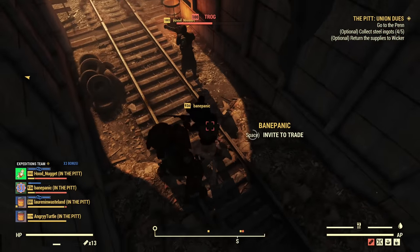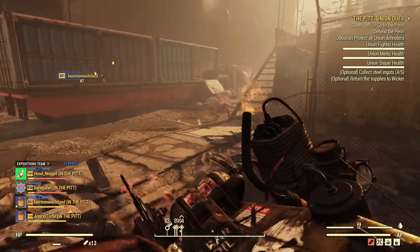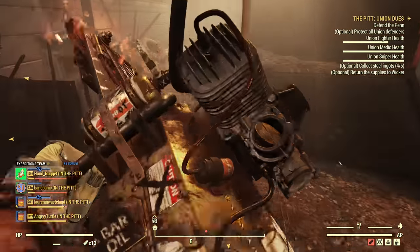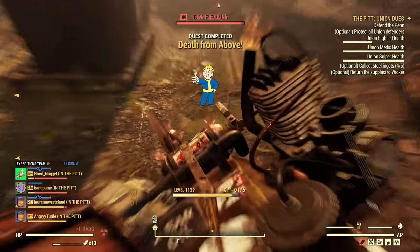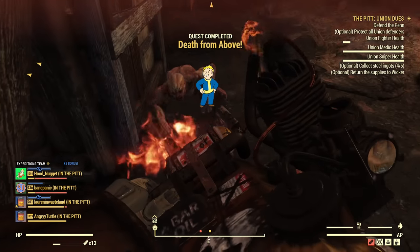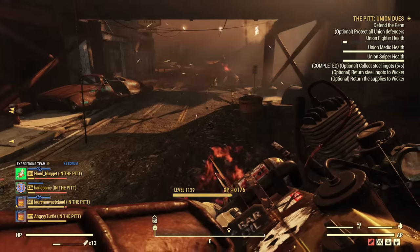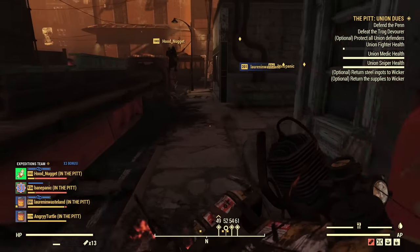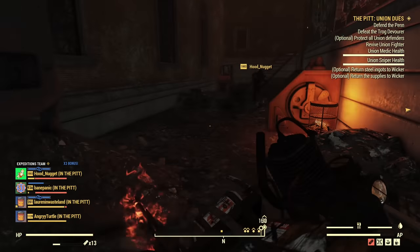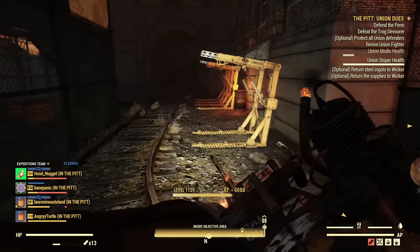You can start only one Expedition per day, but there is no limit on how many you can join to help others, and you still have the ability to earn almost the same rewards as whoever is starting those. So those are farmable — you can keep going in there farming Expeditions. Because you can start only one, it encourages everyone to join other expeditions, so it's super easy to find teammates. The players are more active, there are more groups actually organizing and doing those expeditions. This system is definitely boosting cooperation.